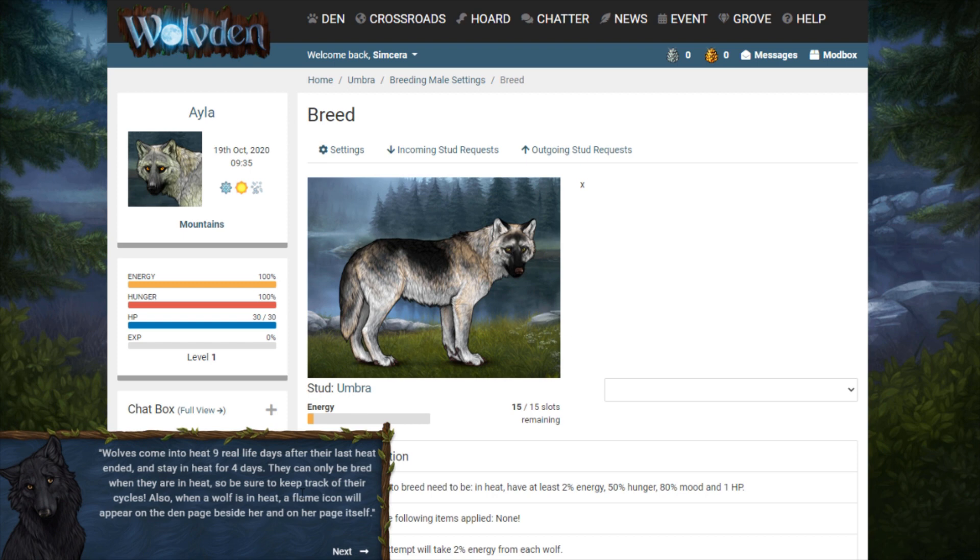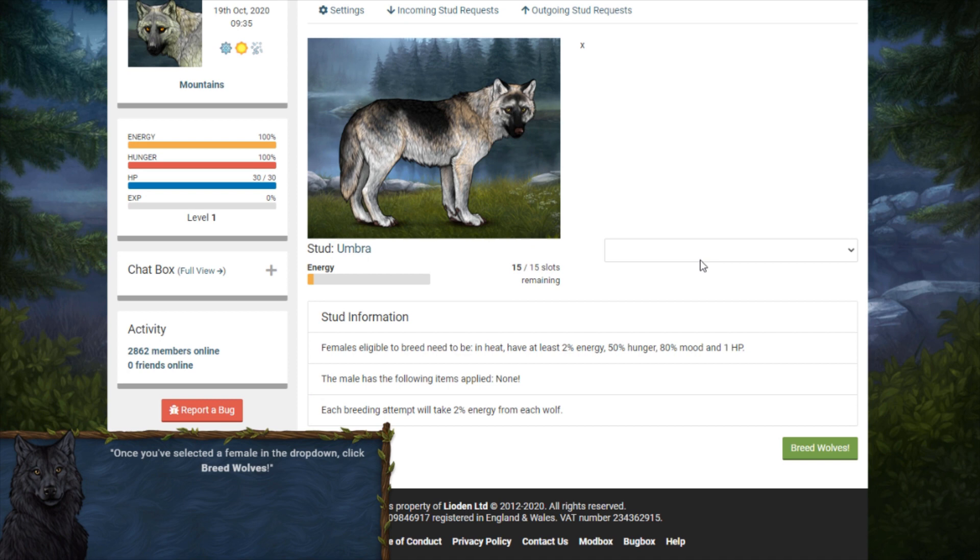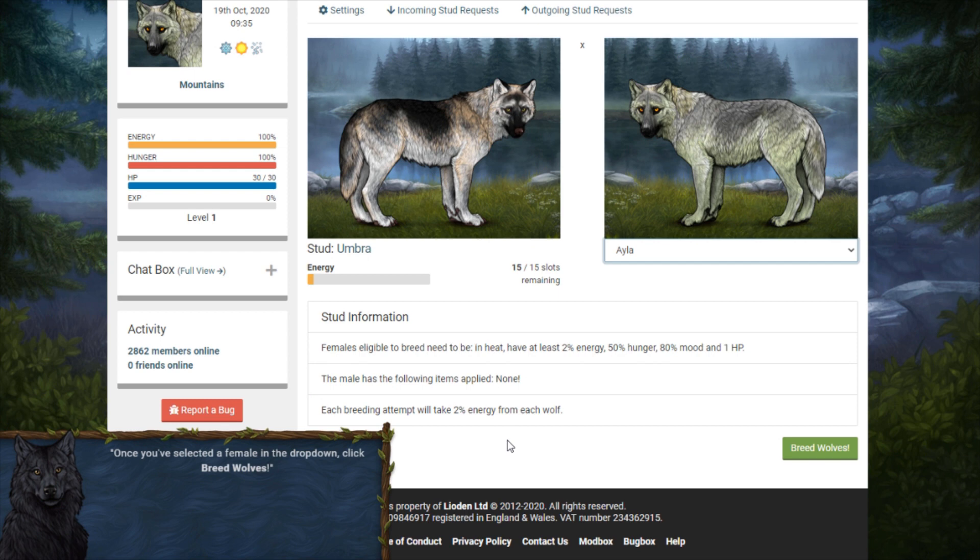Wolves can only be bred when in heat, so keep track of their cycles. When in heat, a flame icon will appear on the den page beside her. When she's bred she becomes pregnant and will stay pregnant for four days. After birth she'll be on a breeding cooldown for 20 real life days, for a nice rest between litters. Each breeding attempt takes 2% energy from each wolf; females eligible need to be in heat with at least 2% energy, 50% hunger, 80% mood, and 1 HP.